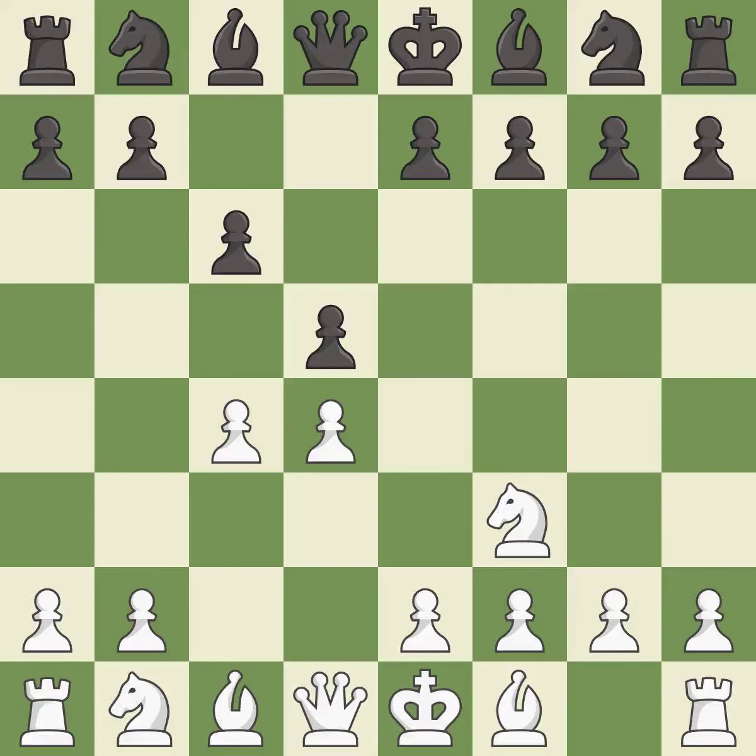C4 transposes to the Slob defense, attacks the D5 pawn and prepares to develop the knight behind the C pawn. This develops a knight off its starting square, getting it into the action. C3 attacks the D5 square and starts to fight for the E4 square.